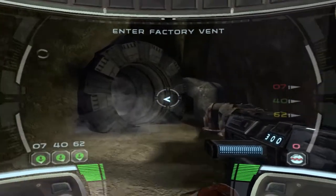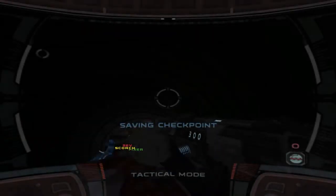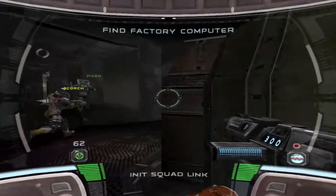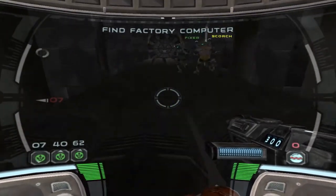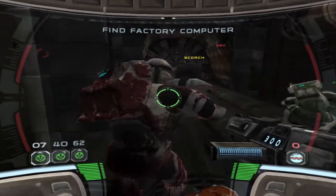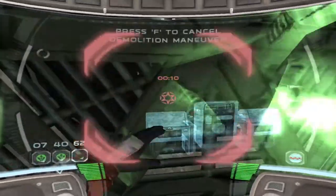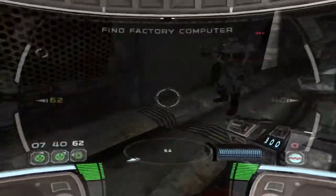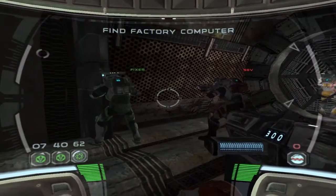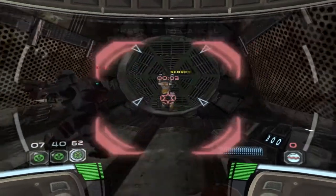The factory is at the other end of this ventilation shaft, hurry. Find the computer and upload the factory schematics, I will analyze them for weakness. You should be able to plan a charge and get through. Alright, we're trying to find a way to sabotage the droid factory and give the clone army an advantage.